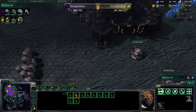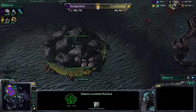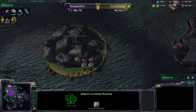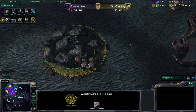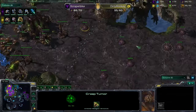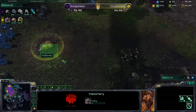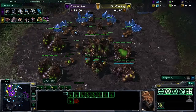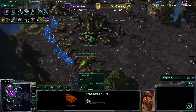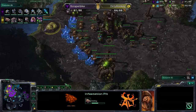Here come some zerglings — probably not a great idea to try and run through here, way too many bunkers to deal with. Dirty Monkey is working on the destructible rocks so he can take that tower for himself — very nice. He's securing a third here, pretty decent timing. For tech, he's got an infestation pit down and already has the baneling nest up, so he may be going for a baneling bust followed up with some infested terrans.